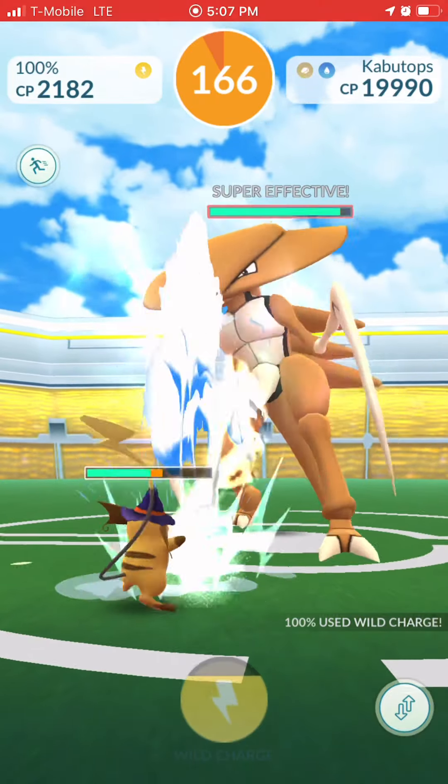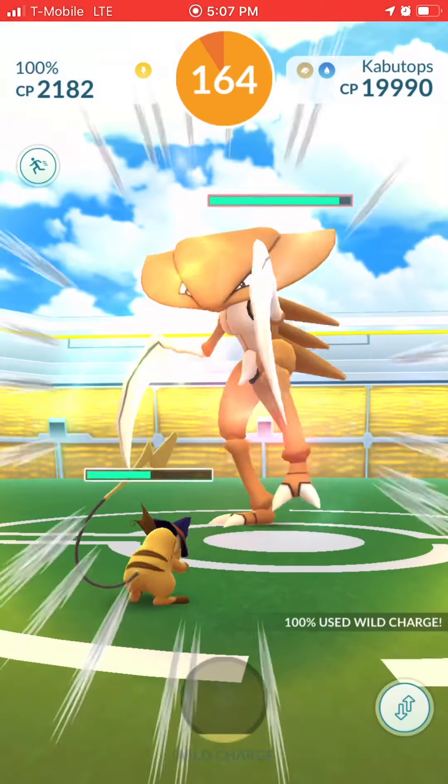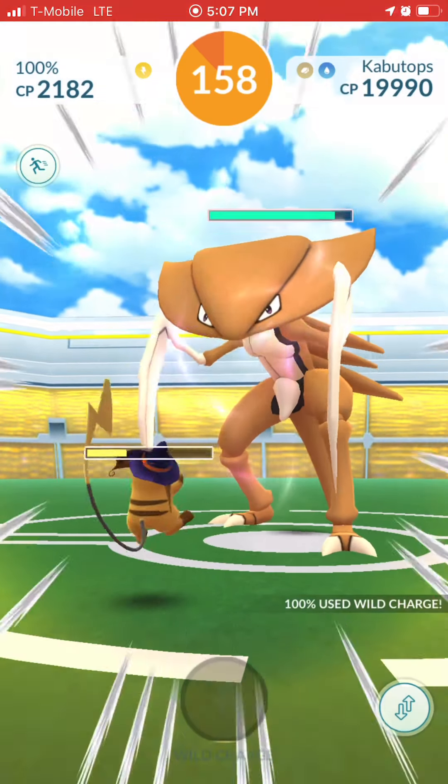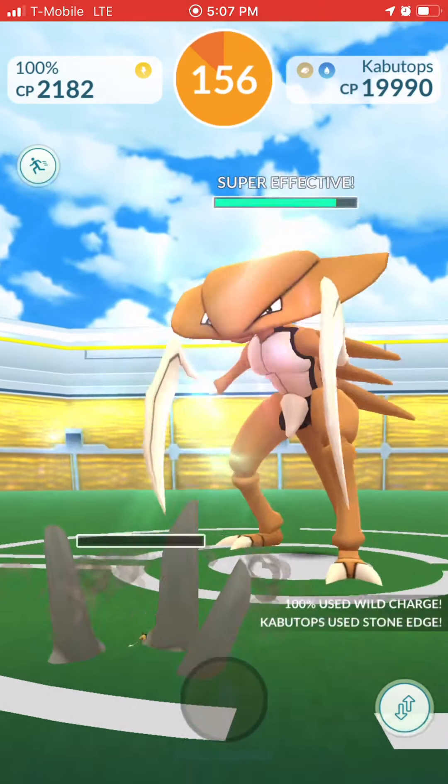Starting off with my Raichu — Witch Hat Raichu, whatever it's called — 100% Witch Hat Raichu with Wild Charge. Okay, so he went down.